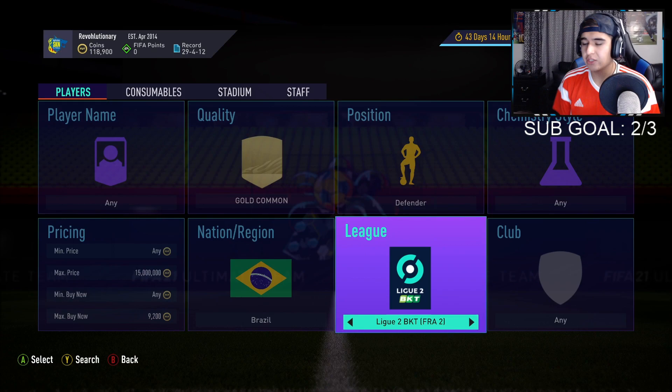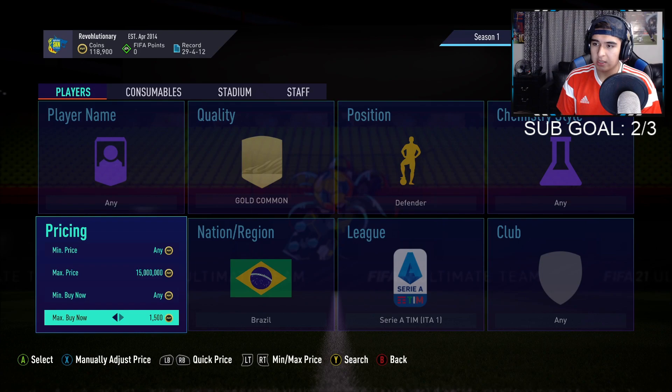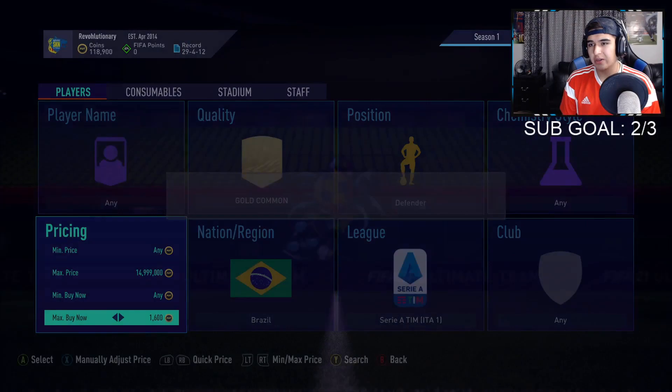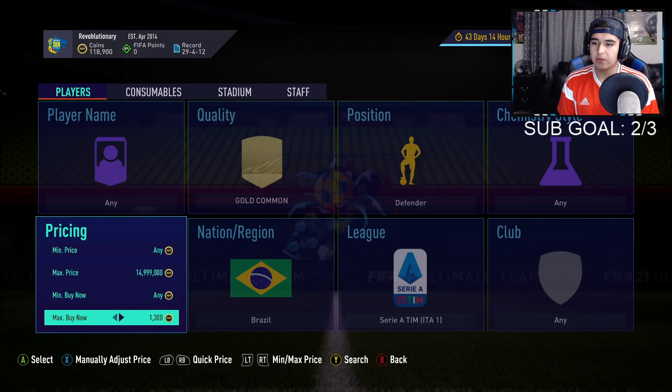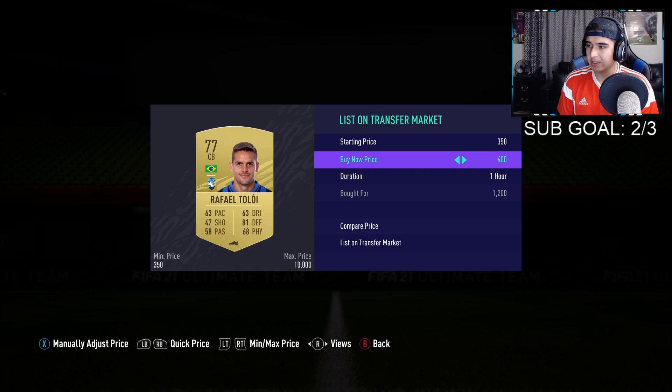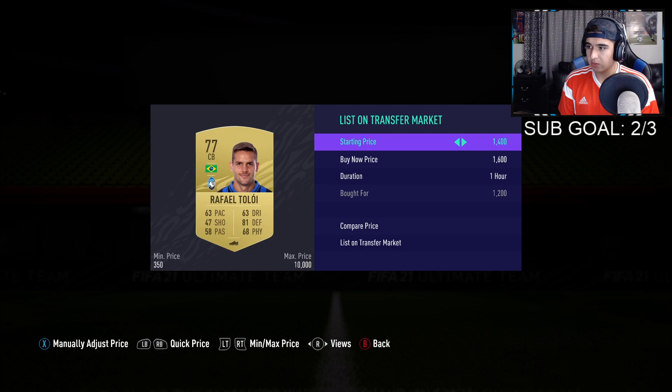The next filter is Brazilian again — common gold Brazilian defenders in the Serie. I do get more pops on this one compared to the goalkeeper filter. These cards go for like 1600 coins, but there are like three different players that you could snipe on this. They're going for 1600, so let's search for 1300 and see if we get anything. Oh, that was quick — we already got one right there! That's an easy 300 coins after tax. This one does pop a lot like I said.